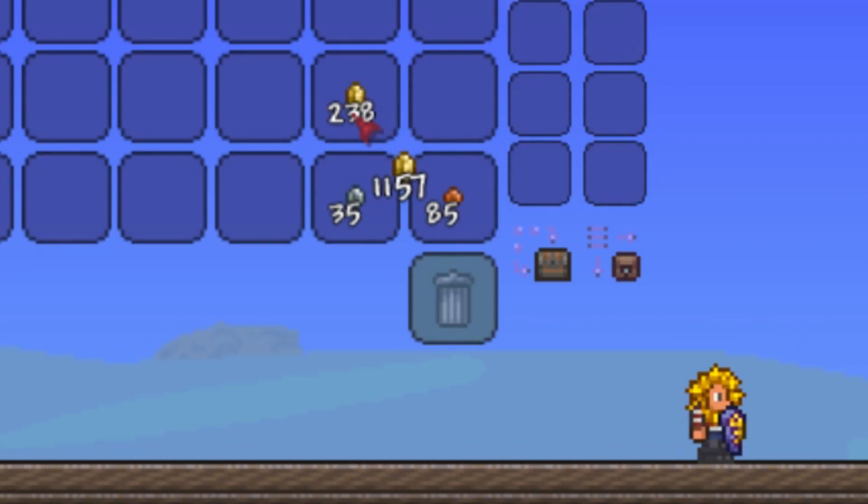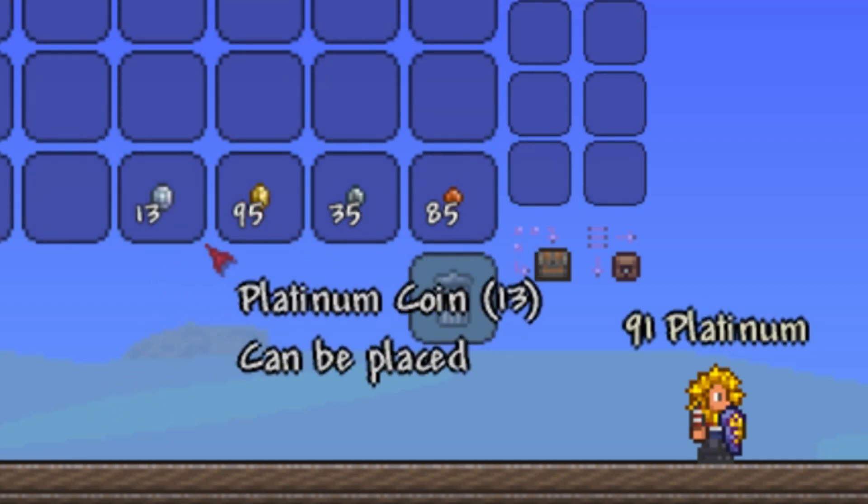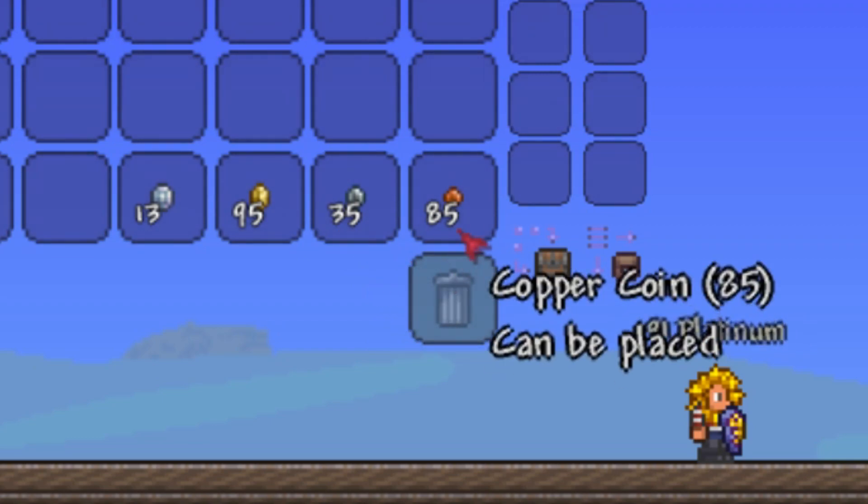And finally, if we add that onto our existing Gold Coins, this is the end result for 10 hours of using the Lucky Coin. We got 13 Platinum, 95 Gold, 35 Silver, and 85 Copper.